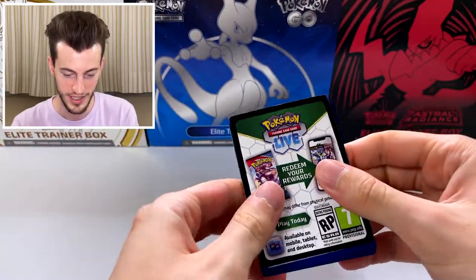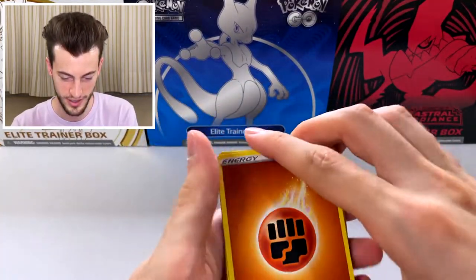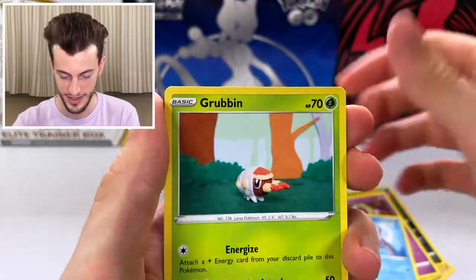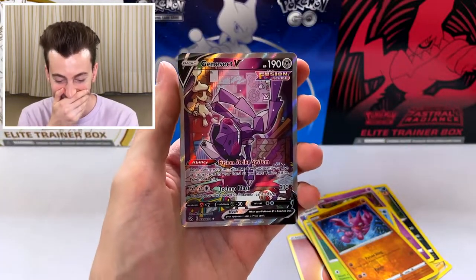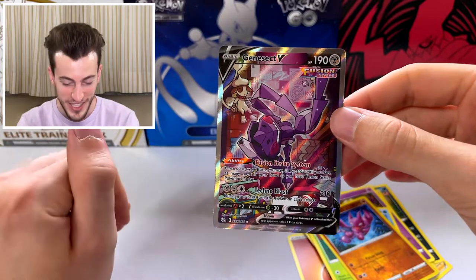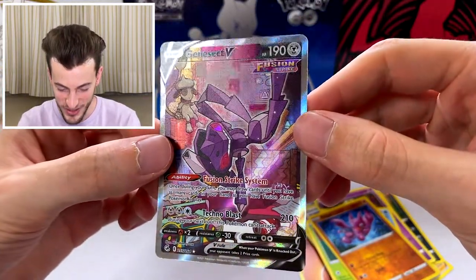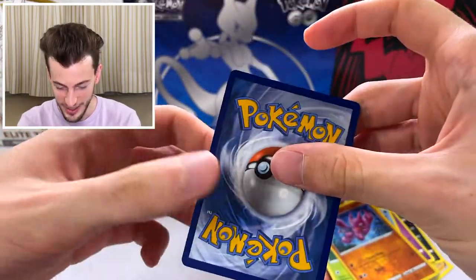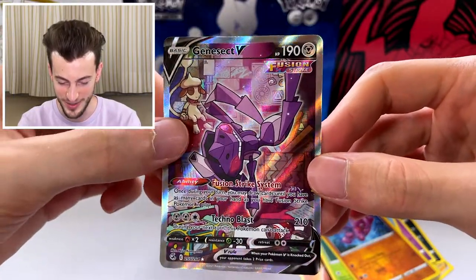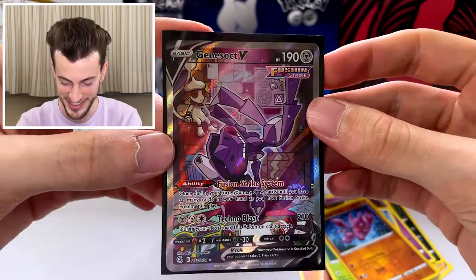Here's the code. Swadloon, Scraggy, Jynx, Mantine, Grubbin, Gligar, and Janet. Oh my god — yes! This is sick! We finally found the Alt-Art! Yes! Oh my god, yes! This totally turns around the video. Look at it — it is so cool. This card is so awesome. Technoblast, 210. It's also fairly decently centered. I thought they would never come — we pulled an Alt-Art from Fusion Strike! We finally got one, guys. Can't believe it. Fantastic pull. Now let's see if we can keep up the luck with the rest of these packs.